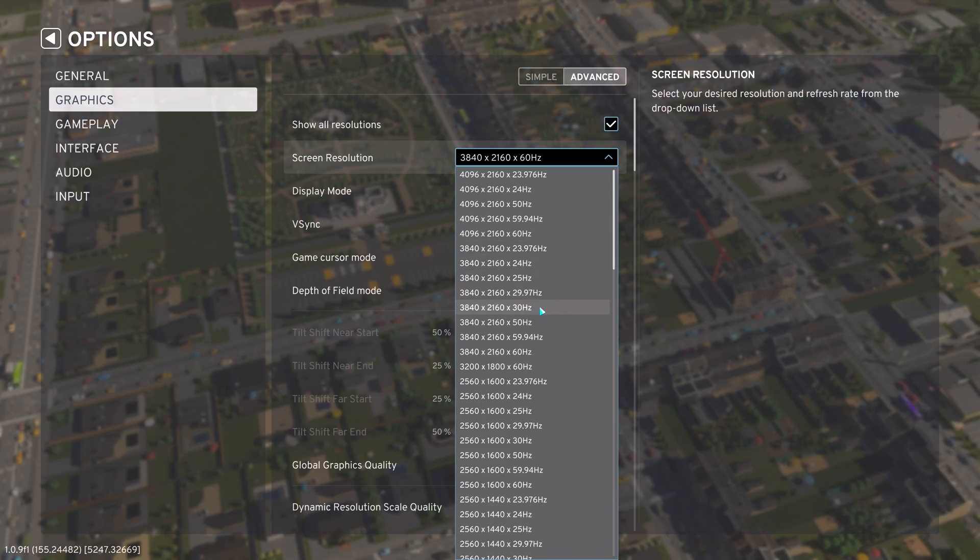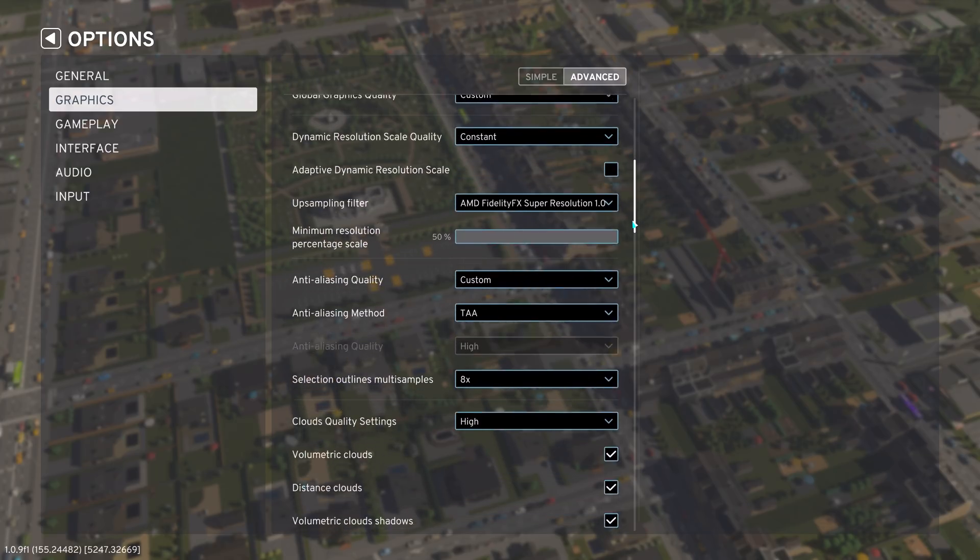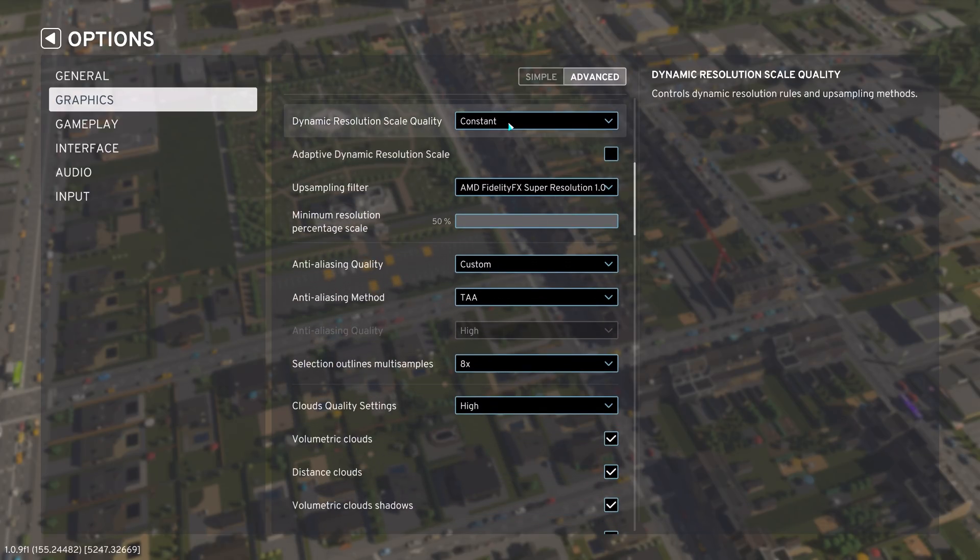When selected in the resolution list, you can select your refresh rate as well as your resolution. To throw out an unpopular opinion: perhaps play this game at 30 fps — I think the game is still very playable that way. I used to be a PlayStation gamer and plenty of titles run at 30 fps there, so I'm a bit used to it. Leaving it at 60 Hz for now — don't forget to select the V-Sync option to prevent tearing.